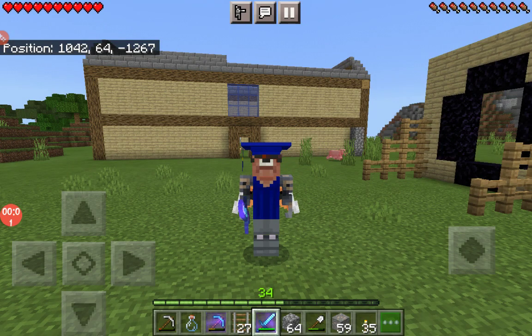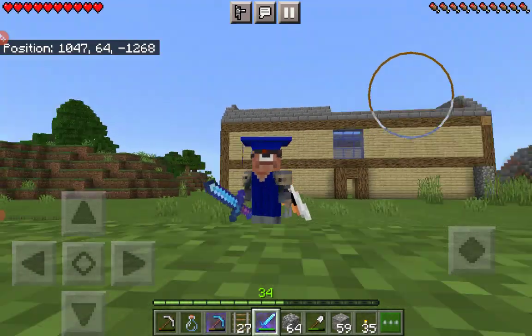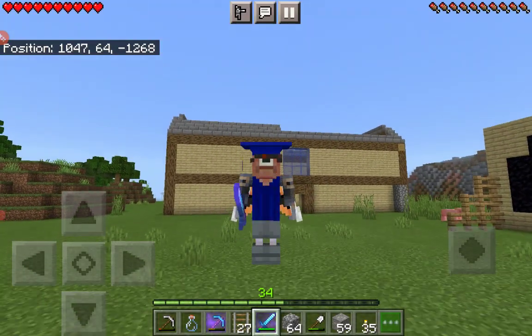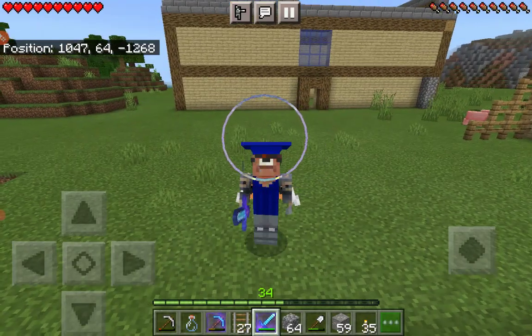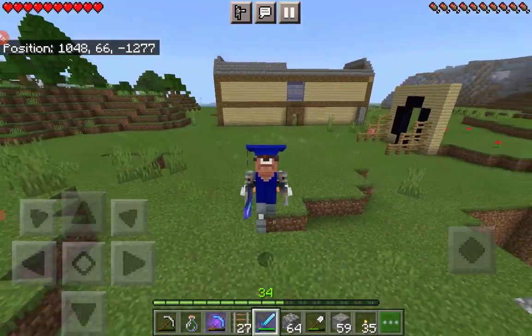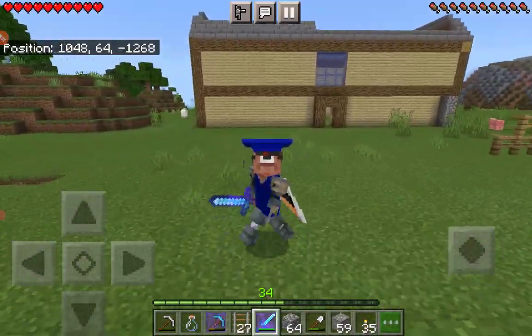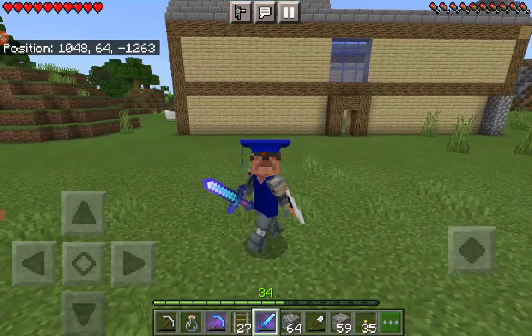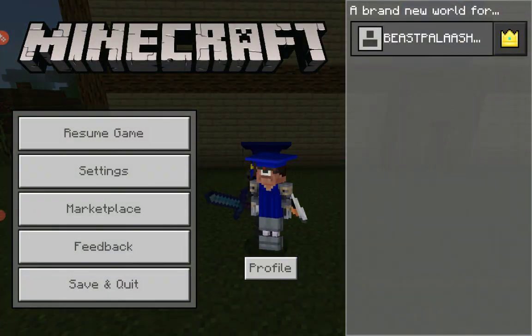Hello everyone, East Palash here and today we are going to play Minecraft again. Look at this, I just created a new skin — it looks so weird, like there's a graduation cap and the alien eye thingy, and this whatever it's called, and these look like iron column legs.